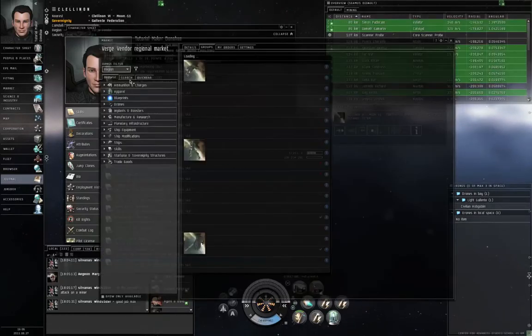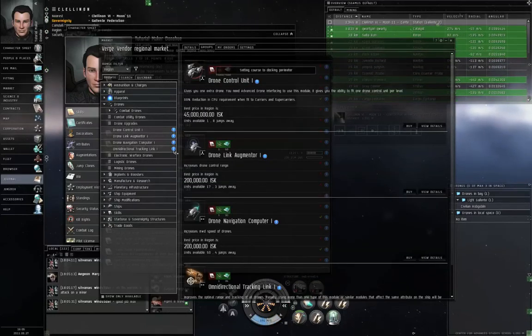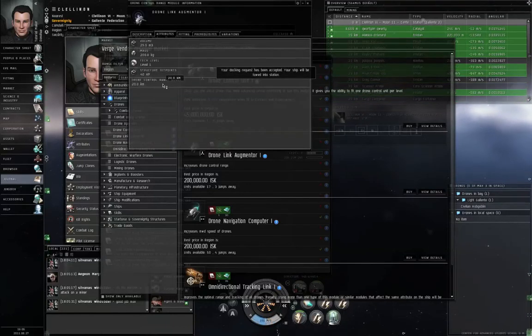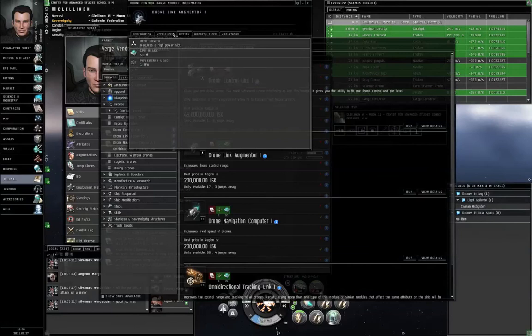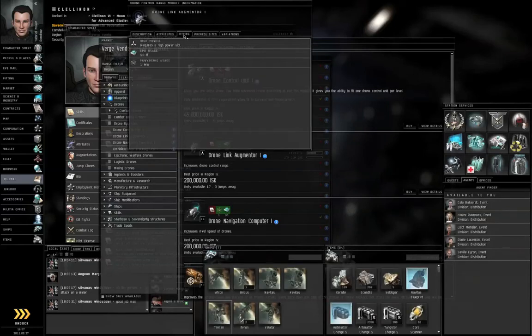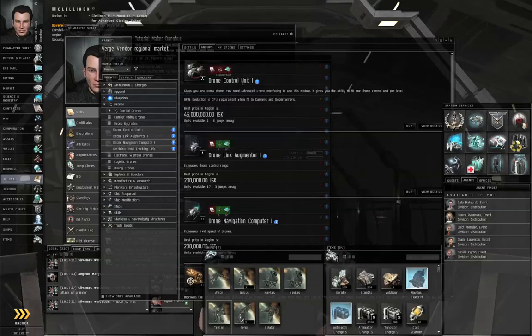It's also extended by 20 kilometers for every Drone Link Augmenter you have in a high slot on your ship. So right now you're probably limited to 20 kilometers, but with Scout Drone Operation level 5, Electronic Warfare Drone Interfacing level 5, and two Drone Link Augmenters in your high slots, your drone control range goes up to 100 kilometers — letting you send drones after targets quite far away.